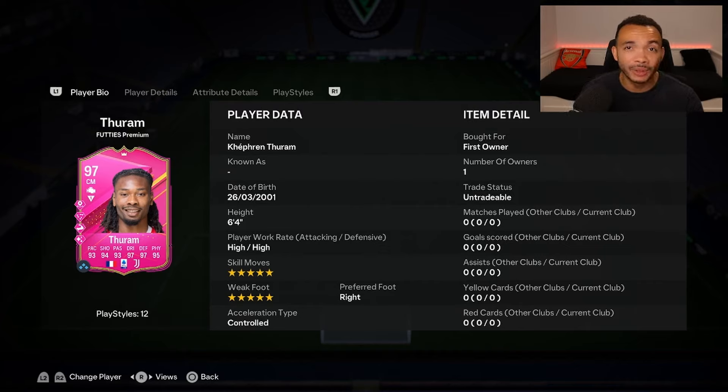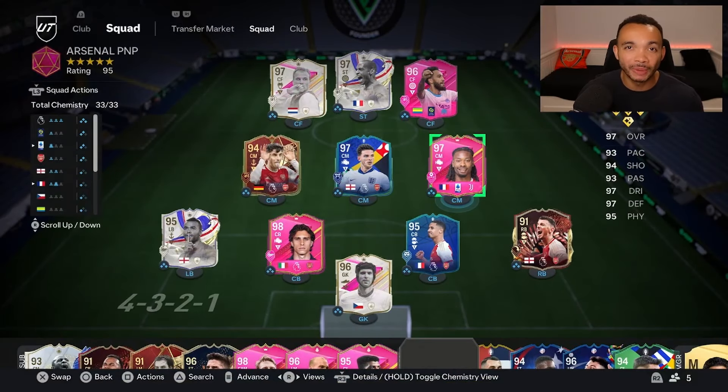I have a Turam Evolution and I love that card. He is a beast in the midfield so I'm looking to see if this card is an upgrade on that one. He'll be playing in the center of midfield in a 4-5-1 in this team. He has an engine on him which makes him the controlled lengthy accelerate type. Let's see how he plays.